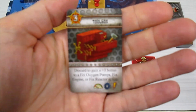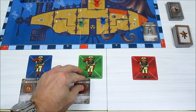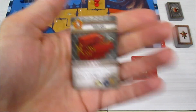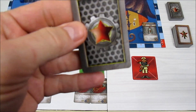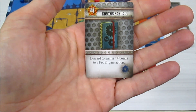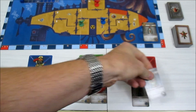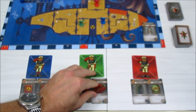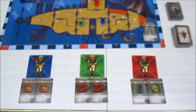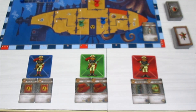Our green gnome gets a toolbox — discard for a plus-three bonus to fix the oxygen pumps, fix the engine, or fix the reactor. It's a multi-tool. He gets a second toolbox too, so he's our general handyman. Our red player gets an engine manual and a pump manual. We didn't see any grog, fire extinguishers, or water pumps — a somewhat bizarre start, but I did shuffle everything.